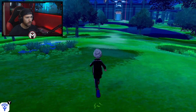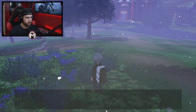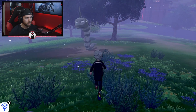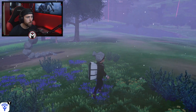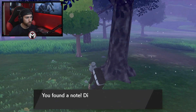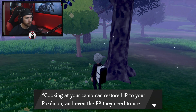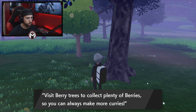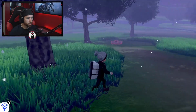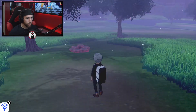As you start out in the wild area, notice these little shimmers and glimmers throughout. Those are items. I just got a wishing piece by walking through the wild area. You can find really rare items — a jar of honey, a Pokeball, mushrooms, all kinds of stuff — just by running around and picking up these shimmering items.